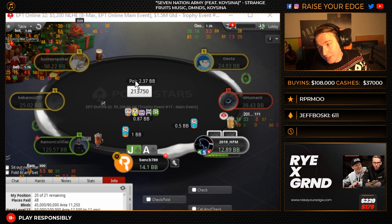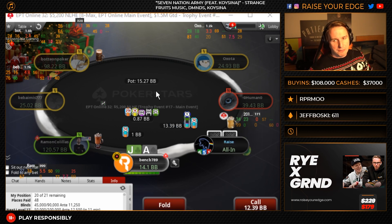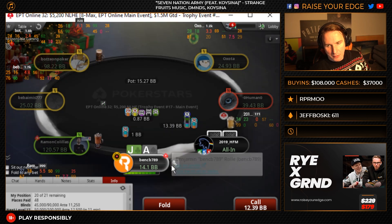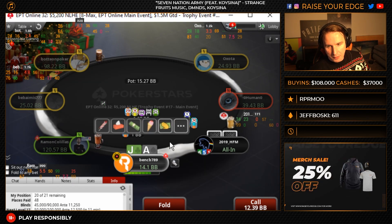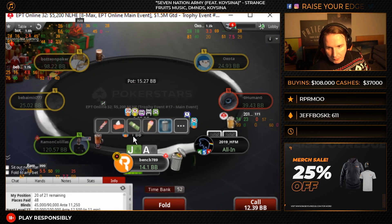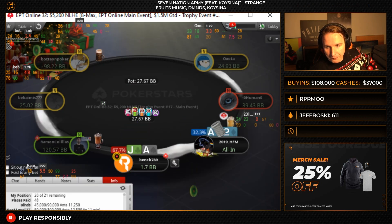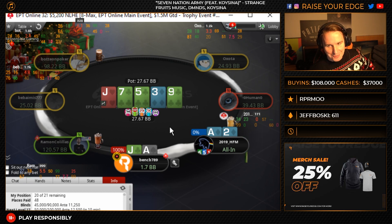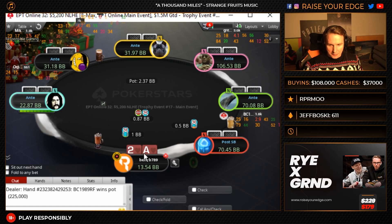You have a much bigger edge. So even Jack-10 suited is not a fist-pump snap call, and you should always try to avoid these marginal spots with calling all-ins. We're going to throw the trash can and then we call. That was close, chat. Nice hand to reshove here against those stacks.